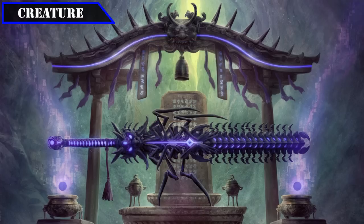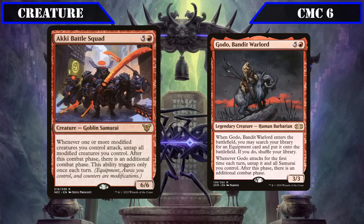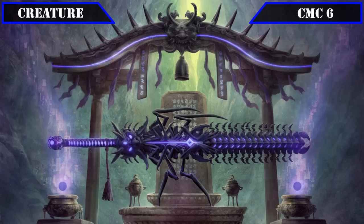The CMC 6 slot has Akki Battle Squad and Godo Bandit Warlord. Akki Battle Squad is a 6/6 that, whenever one or more modified creatures we control attacks, untaps all modified creatures and grants an additional combat phase after the current one, once each turn. Godo is a 3/3 that, when he ETBs, searches our deck for any equipment and puts it into play, and the first time he attacks each turn, untaps all samurai we control and grants an additional combat phase — his ETB allowing us to cheat our biggest equipment directly into play while being another source of extra combat phases.